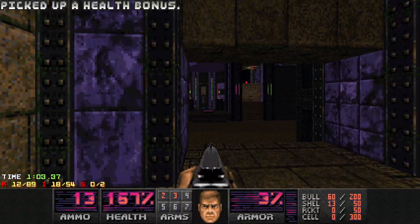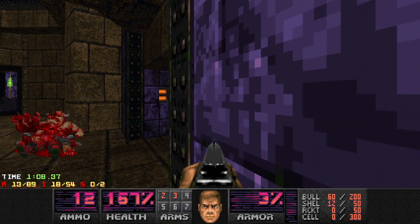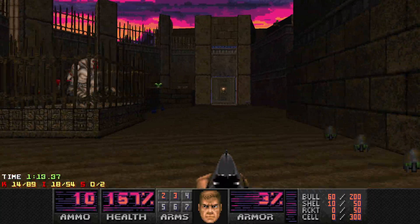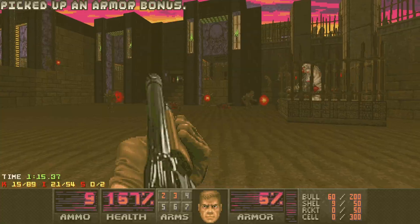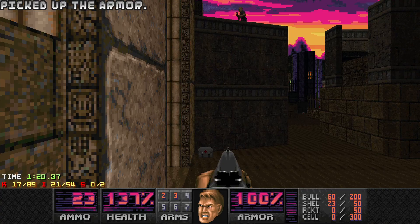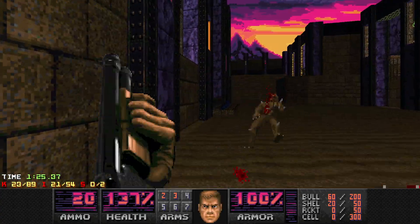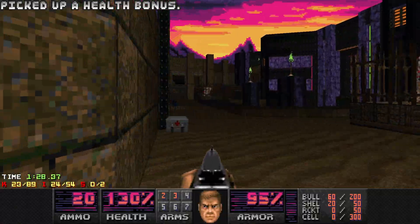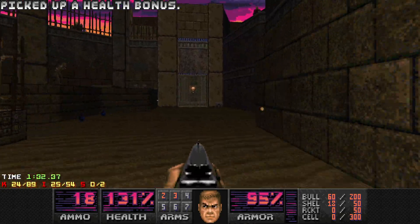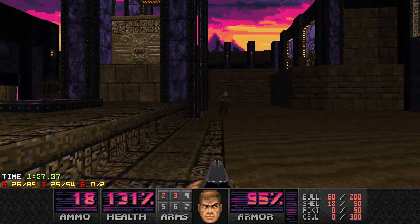Let's grab this. We need to get that blue key over in the lagoon over there. I also need to clear out quite a lot on the ground floor because they will stop me from being able to platform properly. Shotgun and down, thank you. Go away — pop pop pop, gobble gobble gobble.